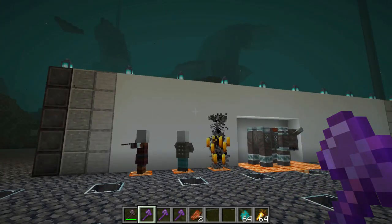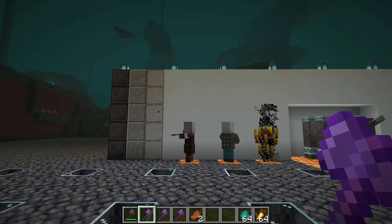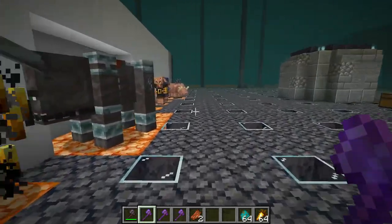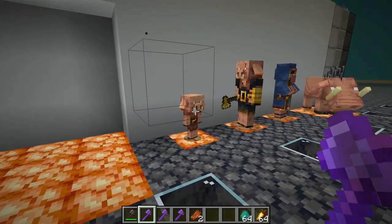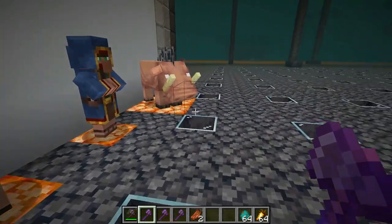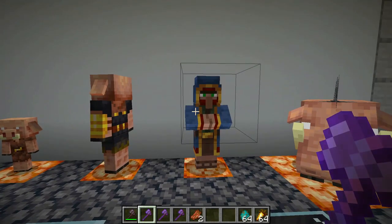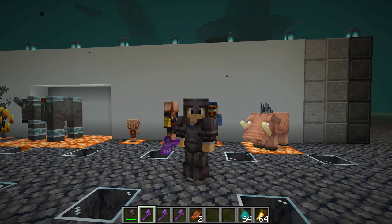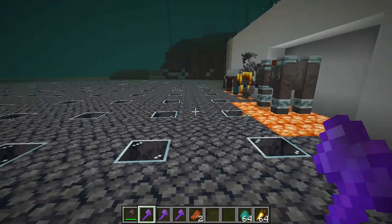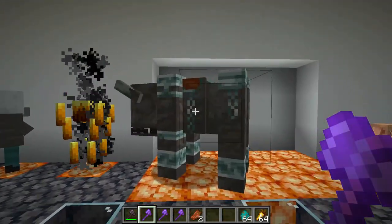There are actually 64 different spawn eggs in the inventory right now, and with the Caves and Cliffs update coming, that number will go up. Going down the line we've got illagers, vindicators, blazes, ravagers, piglins, piglin brutes — that one I'm particularly afraid of — and possibly the worst of them all, the wandering trader. All of these are immune to the enchantments we've already looked at. If Sharpness 5 is the only thing that'll take down a wandering trader, I think that puts it back on top.